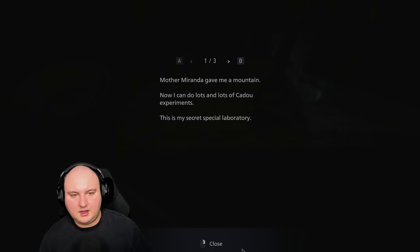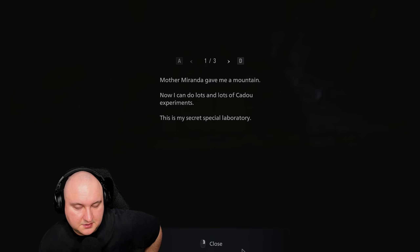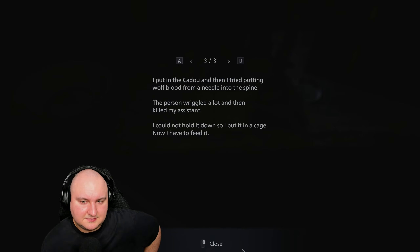Mother Miranda gave me a mountain. Now I can do lots and lots of Cadou experiments. This is my secret special laboratory. I did three Cadou experiments today but they all went pop and made a mess. I put in the Cadou and then I tried putting wolf blood from a needle into the spine. The person wriggled a lot and then killed my assistant. I could not hold it down, so I put it in a cage. Now I have to feed it.